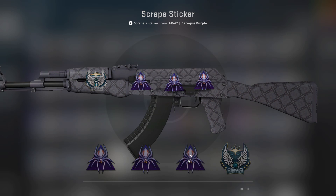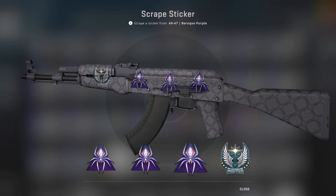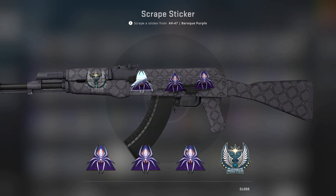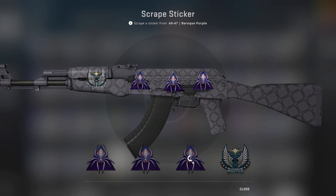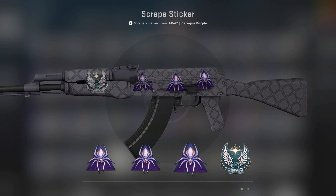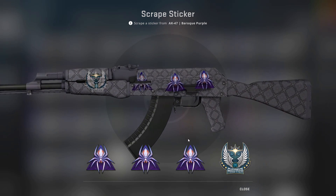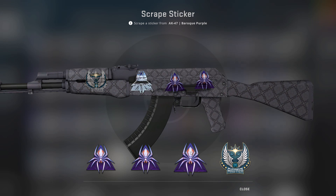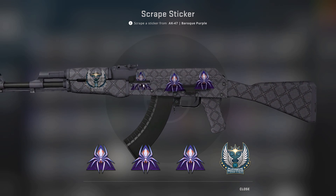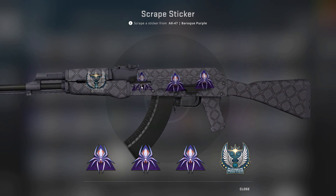And let's scrape this one. Okay, nothing so far. Now we've got something. So it's a Shattered Web — that was the effect of a Shattered Web — but probably not the best spot to scrape it off, or the best skin.